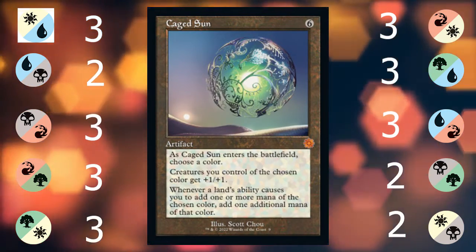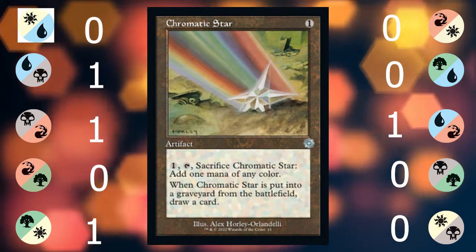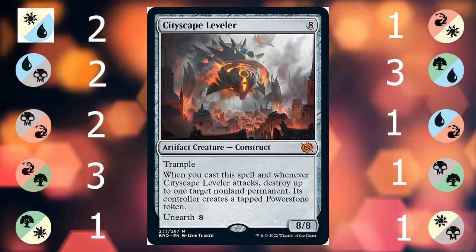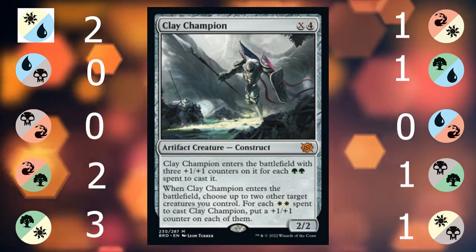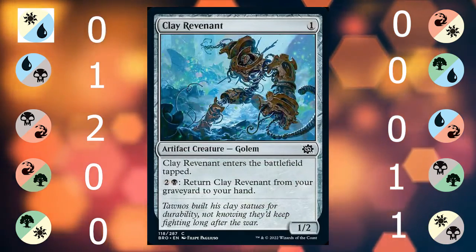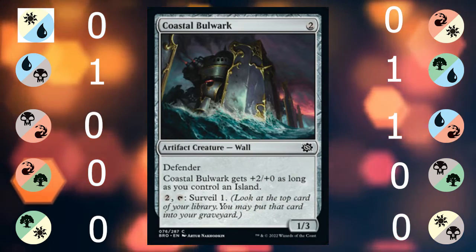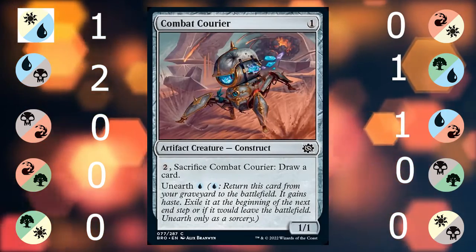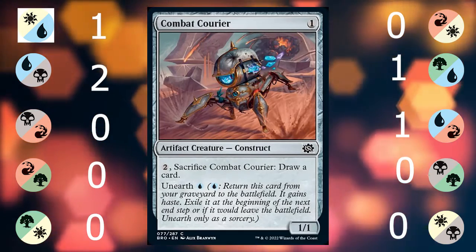Caged Sun ramps and pumps your board for amazing combos. Chromatic Lantern is good in three-plus color decks. Chromatic Star is a fancy sacrifice artifact draw card. Cityscape Leveler is a big boy that turns your opponent's big boys into Power Stones. Clay Champion makes himself big or other creatures big. Clay Revenant is an artifact skeleton that chump blocks pretty decently. Cloud Key makes your favorite card type cheaper — choose artifacts! Coastal Bulwark is a 3/3 wall in blue that lets you fix your hand.